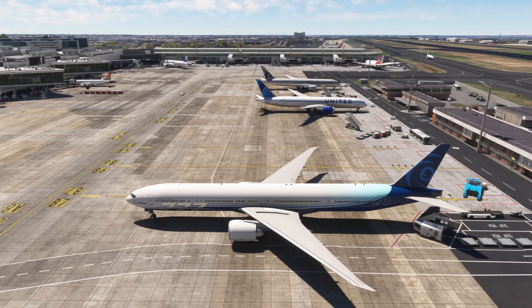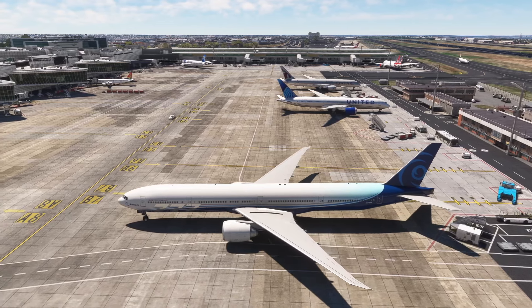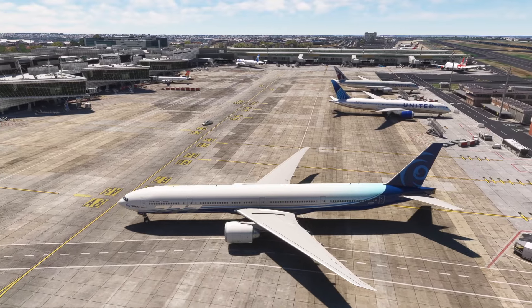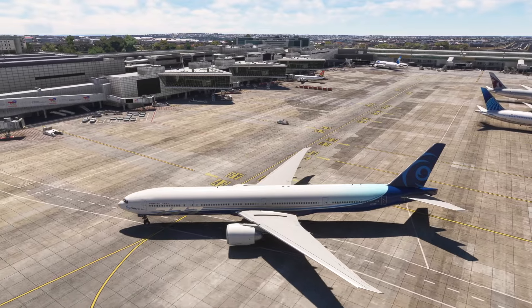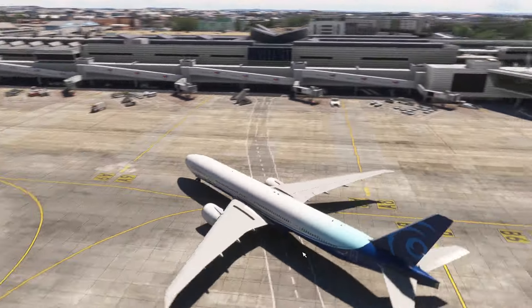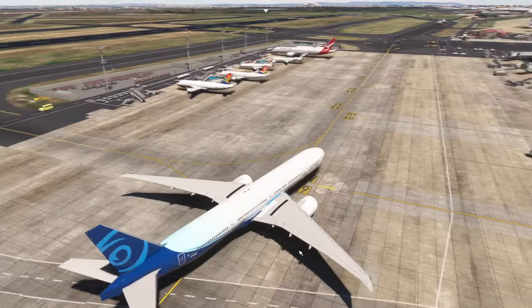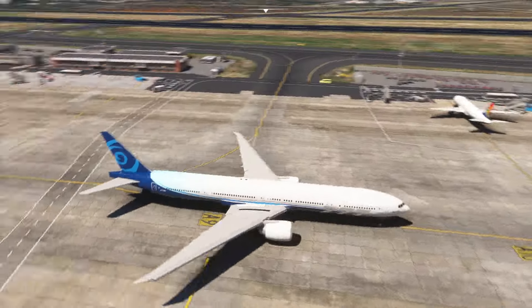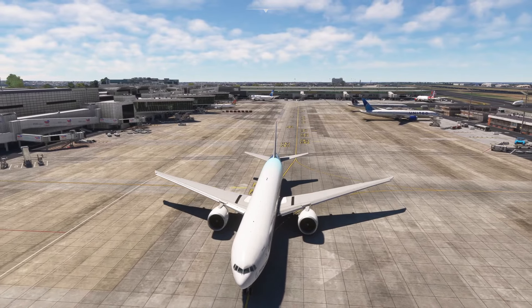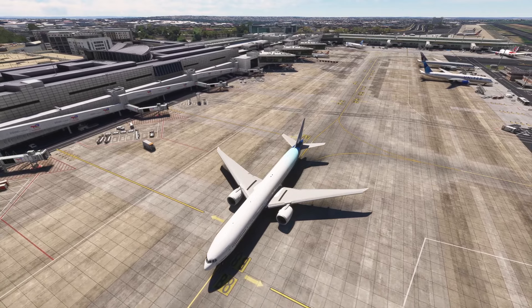Ease the throttles forwards. We'll go and put the flaps to takeoff position while we're taxiing. This is the real reason for doing this — just to have a little look at this airport from the point of view of an aircraft. It's very cool, isn't it?